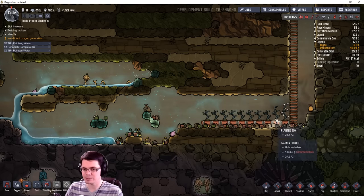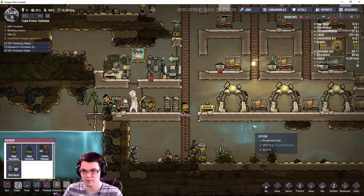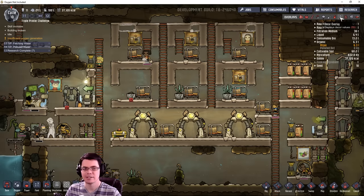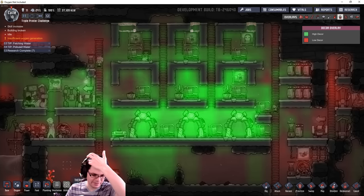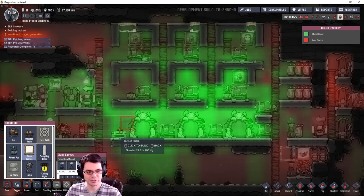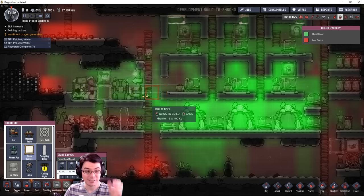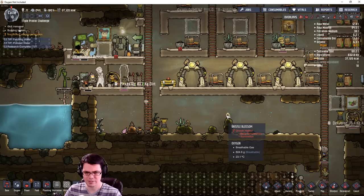We have an electrolyzer now — that's useful if I run out of algae, which kind of looks like it might happen. How's my decor doing? Look at these masterpieces — Ada, you found yourself a job, you're useful! Plus 91 — beautiful! I'm just going to keep making sculptures and things like that to keep this decor as high as possible because I don't want stress — stress is bad.